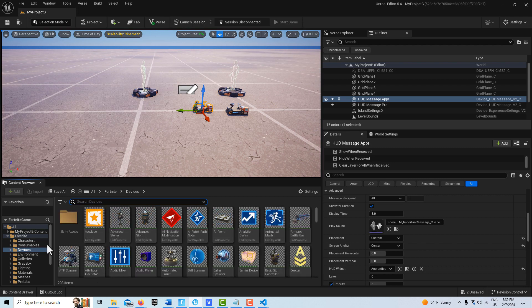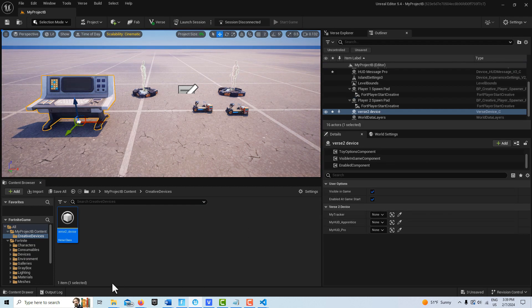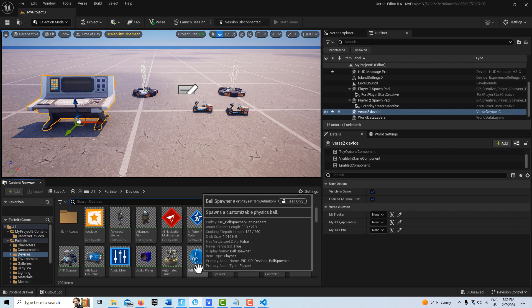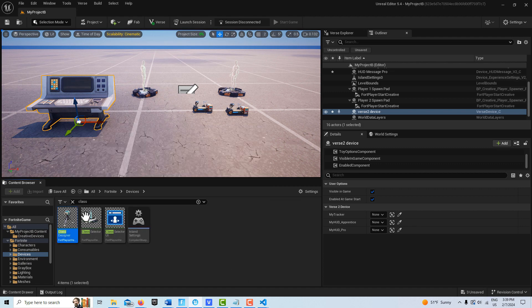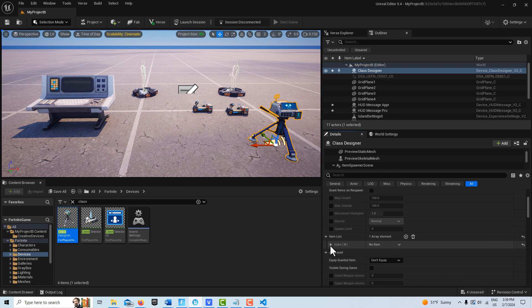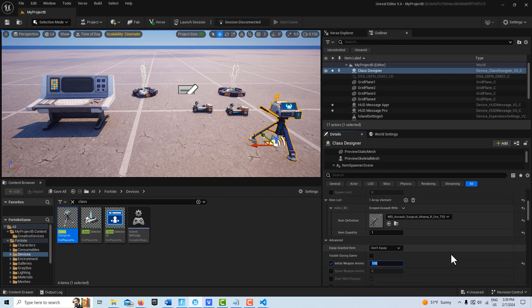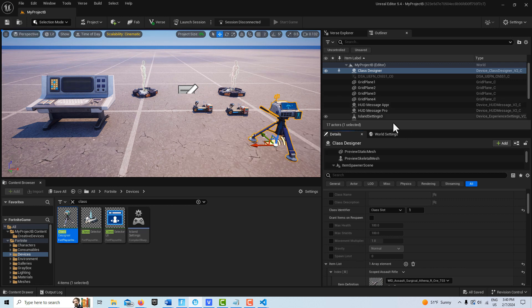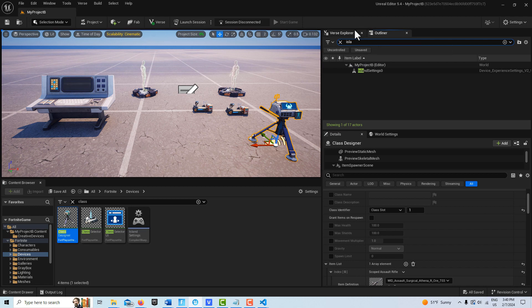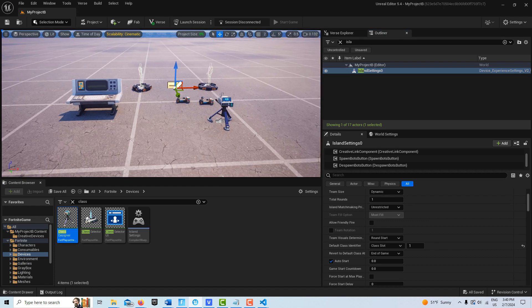Now let's get the remaining devices. First is our creative device — drag that into the scene. It expects to tie to a tracking device and our HUD devices, which we'll handle shortly. We also need a class designer to give our player weapons when they spawn. Under class identifier, go to class slot and leave it as slot one. Under item list, search for scoped assault rifles and add 100 rounds of ammo. Then in island settings, change the class from 'no class' to 'class slot one' so the player will have a weapon when spawned.